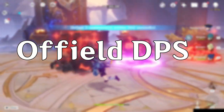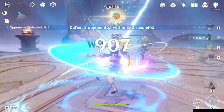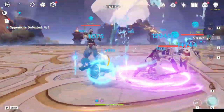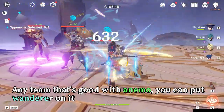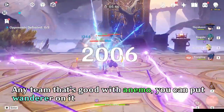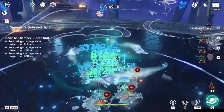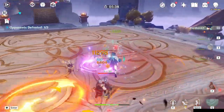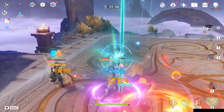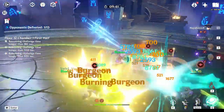Lastly, off-field DPS. Each team is entirely unique in its own way, serving a different purpose and having different advantages. To make it simple: any team that is good to have an Anemo character in will work with Wanderer — Taser, National, Freeze, Double Geo, Burgeon, Aggravate, Mono Hydro — just pick and choose depending on the characters you've built, elements you want to counter, different playstyles, or simply whatever you want.